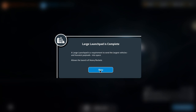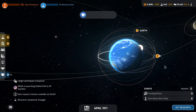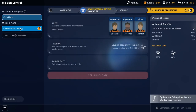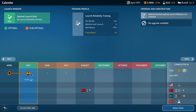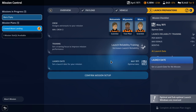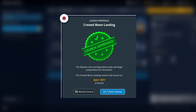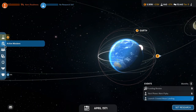The large launch pad is complete and Voyager research is complete, so we've got a lot of things going on. First, let's get the active mission set up. We could go by May — we see a little Soviet icon there, so let's get to it. Hopefully we can beat them, though it's got to be complicated with a lot of mini-gaming.